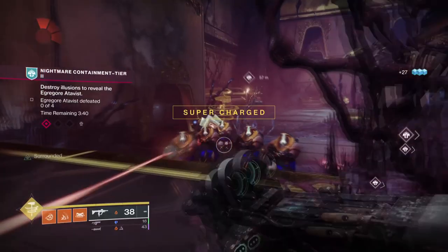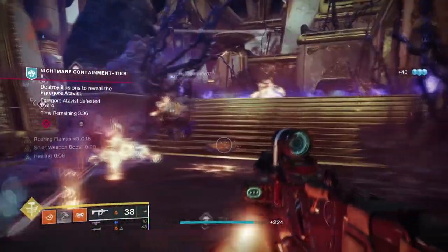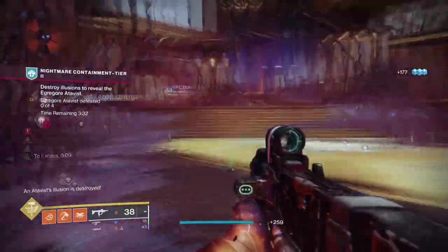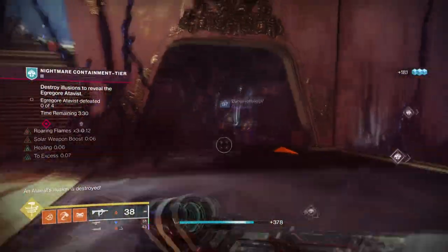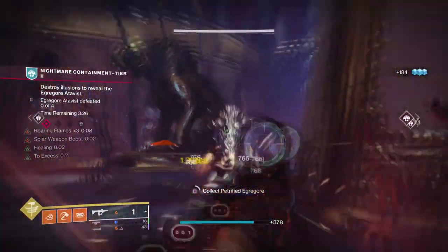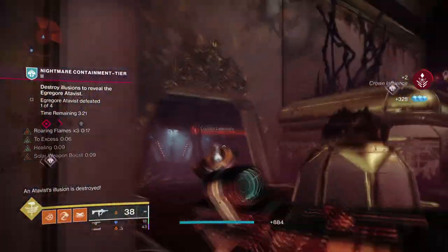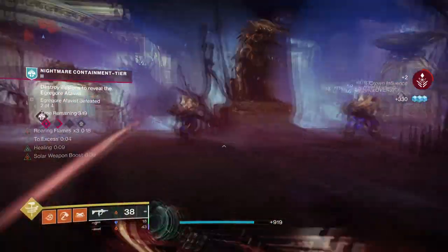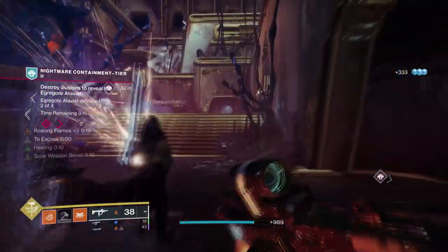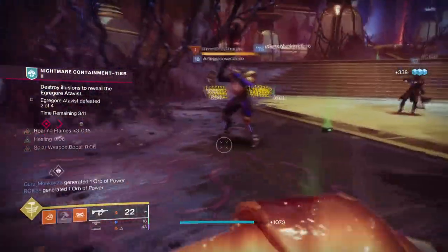Starting off, for the subclass we'll be using Burning Maul so we can maximise the damage being pulled off via light or heavy attacks. This can of course be swapped out if you feel this super isn't good enough. Loreley Splendor's ability to create a sunspot on demand is one of the handiest things all Titans should have on standby, as it allows you to survive near-death experiences, deal extra damage to those that chase you, heal you, and improve the regen speed of your abilities. For us here, it allows us to play a very aggressive but fun build that rewards you for playing recklessly.